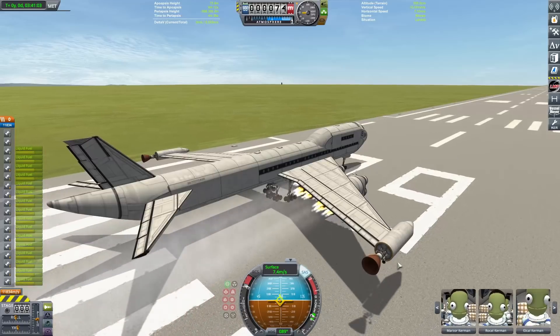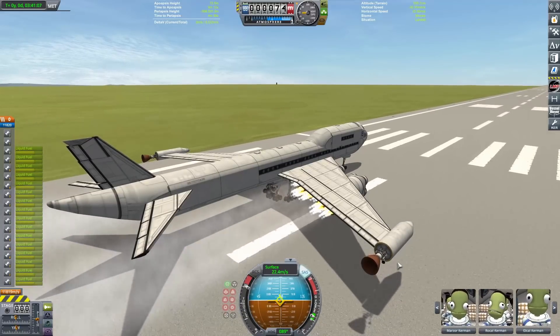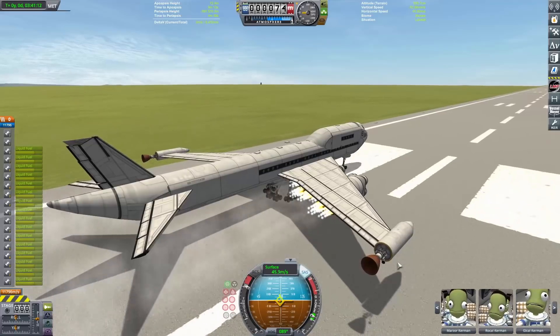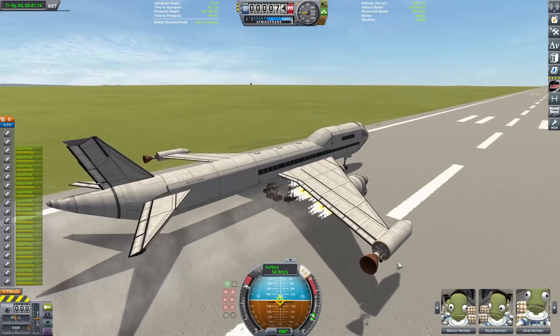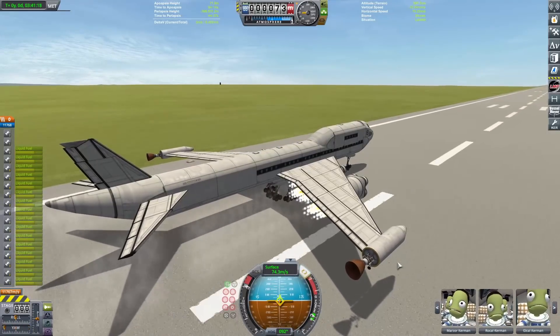It is nice because of how the wheels are mounted and how much wing area we have — this thing can just really pop off the ground. A lot of SSTOs have to go off the end of the runway and it's a whole thing to get them in the air, but not a 747. It just goes — epic plane, just amazing.